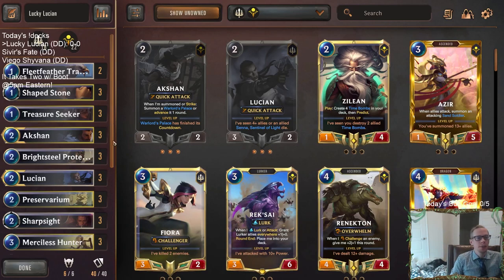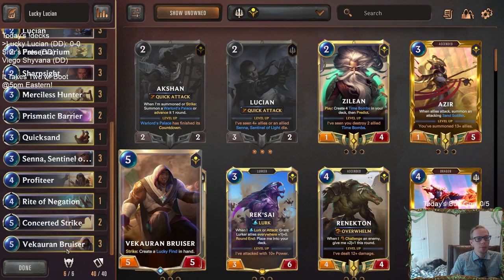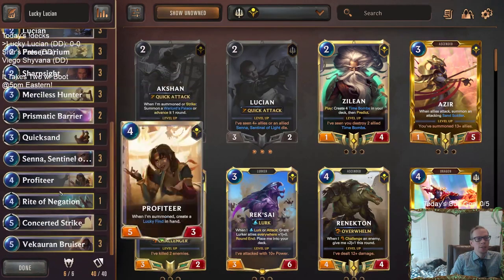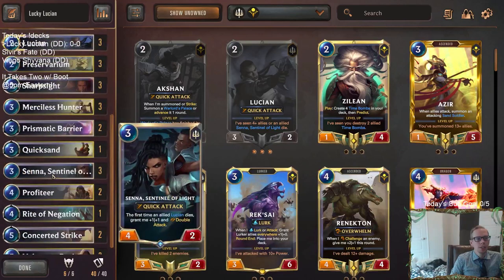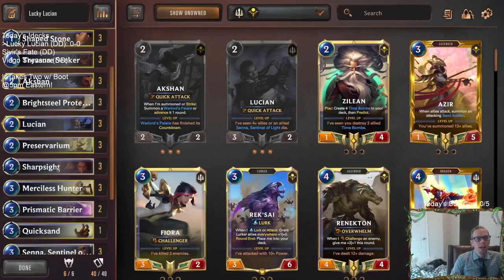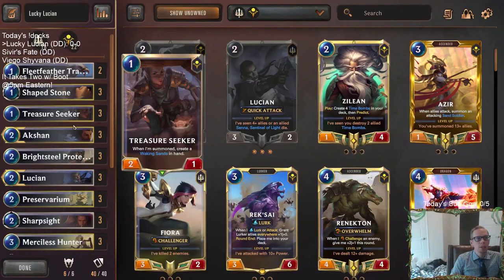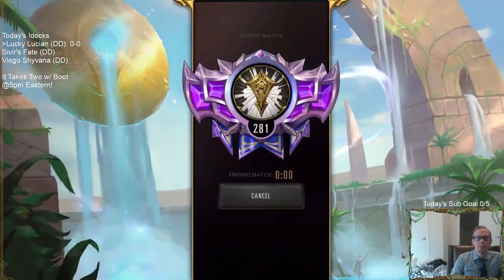First let's play some Legends of Runeterra. We got three decks today - Lucky Lucian is going to be Action Lucian with some Lucky Finds. We have Profiteer and Vakar and Bruiser striking and creating Lucky Finds. It's kind of like an Action Sivir deck but we're playing Lucian instead of Sivir, so Lucian and Senna. If we can level up Lucian we get more rallies. It's a low-to-the-ground bold champions costing two mana deck. Let's play five games in ranked.